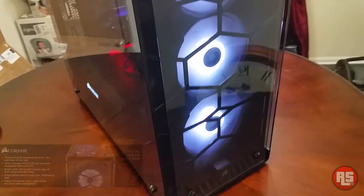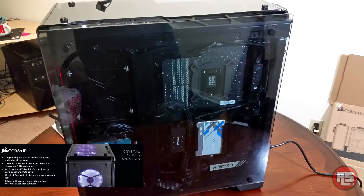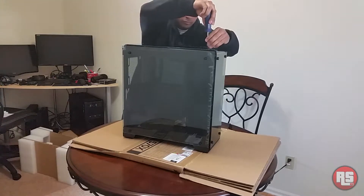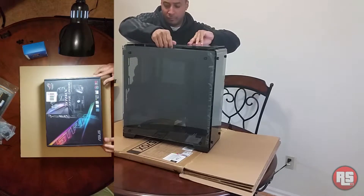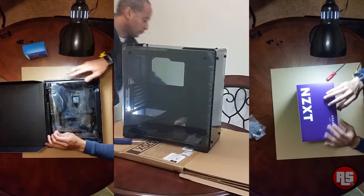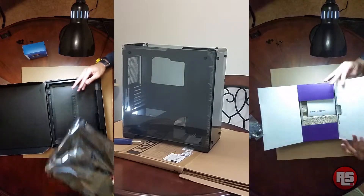It's really a lot of fun. The case we got here is an awesome tempered glass case all around, even the back of the case — which is something we'll get into later that I wasn't too fond of. But tempered glass all around, RGB colored fans, colored water cooler, colored motherboard LED lighting. This is just one awesome build, was a lot of fun to do. Let's get into the video.